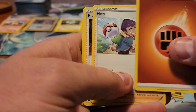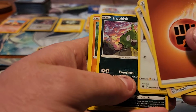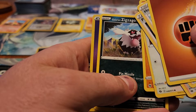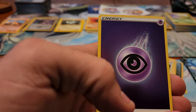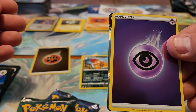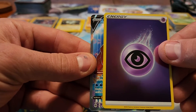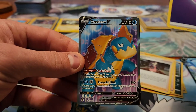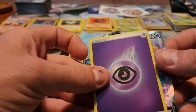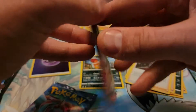Fighting Energy, Hop, Piers, Sonia, Swablu, Vulpix, Trubbish, Rolycoly, Galarian Zigzagoon, another Reverse Holo energy — this time a Psychic type. And I do see a Full Art behind this. Could it be the Secret Rare Shiny Charizard? It's not. It is the Drednaw Full Art. Still a good pull, not what I am looking for once again though.